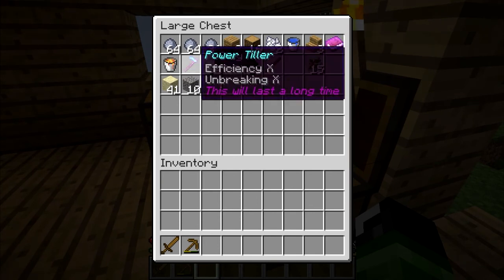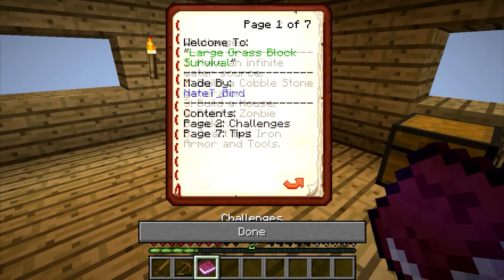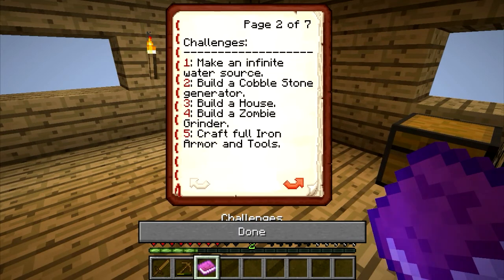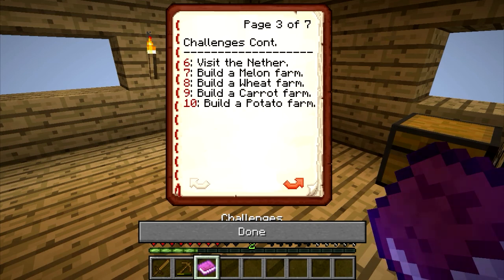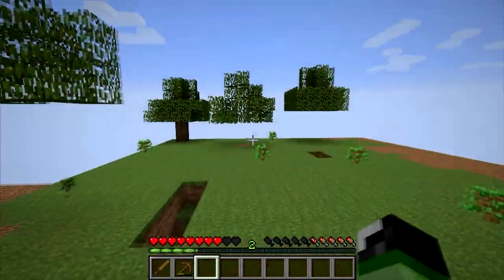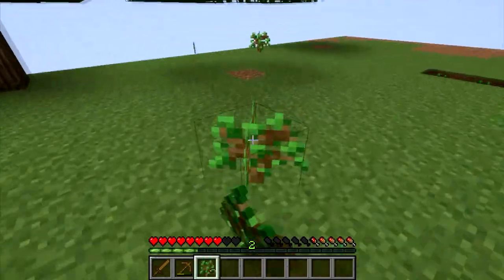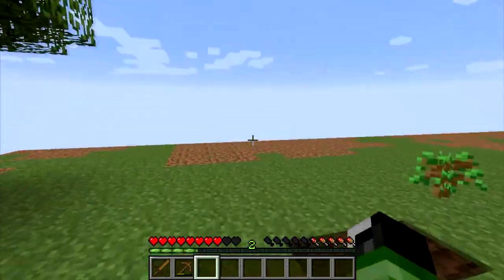Rules and challenges — what are the challenges again? Build a house, build a zombie grinder, full iron armor and tools, cobblestone generator, infinite water source, visit the nether. We built a house, that's one done. I'm going to have to make my own list and figure this out.